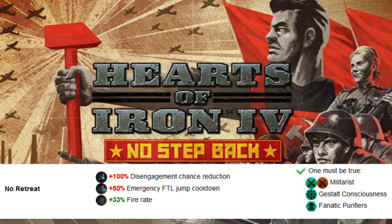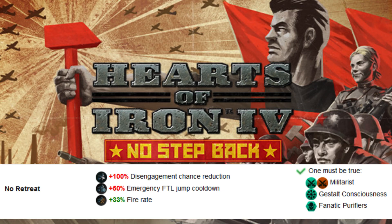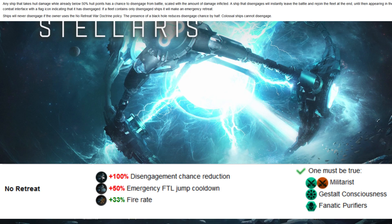Looking at the policy benefits for militarists, both regular and fanatic variants get the No Retreat war doctrine. This gives 100% disengagement chance reduction, plus 50% emergency FTL jump cooldown, and plus 33% fire rate. Looking at the negatives first, as those are some big numbers.